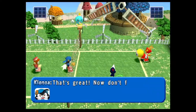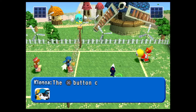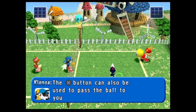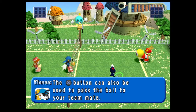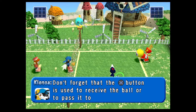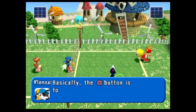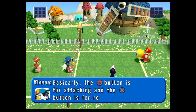That's great! Now don't forget what you've just practiced. The X button can also be used to pass the ball to your teammate. Don't forget that the X button is used to receive the ball or to pass it to your teammate. Basically, the square button is for attacking and the X button is for receiving.